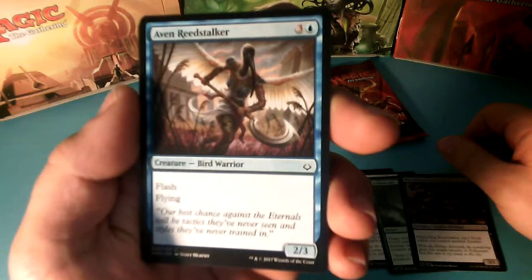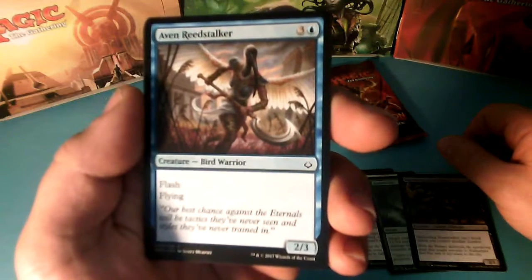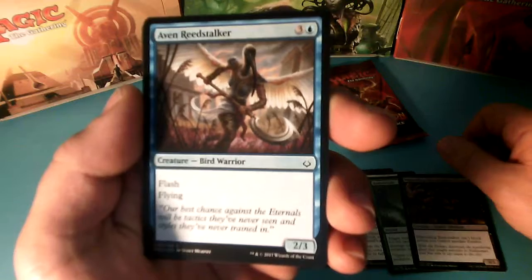Aven Red Stalker, 4 drops, he has Flash, Flying, and it is a 2-3.